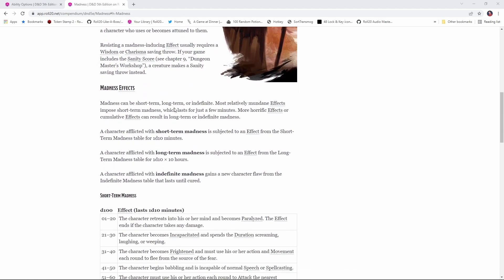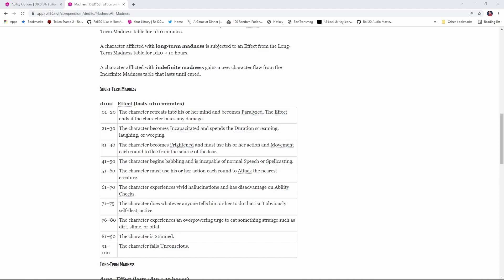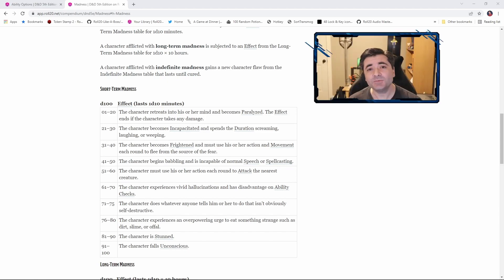The DMG has a couple of tables in Chapter 8 that outline short-term, long-term, and indefinite madness — basically different levels of severity. Depending on what horrific thing your character has encountered, they may be subject to a different madness effect, and you can roll on these tables to see what happens. I think this makes for some really interesting and exciting role-playing moments. For example, if your character has just witnessed an illithid extract somebody's brain and eat it, that's going to call for a sanity check. Maybe you roll a 50 and all of a sudden you start babbling and can't talk anymore, because that just shatters your mind.